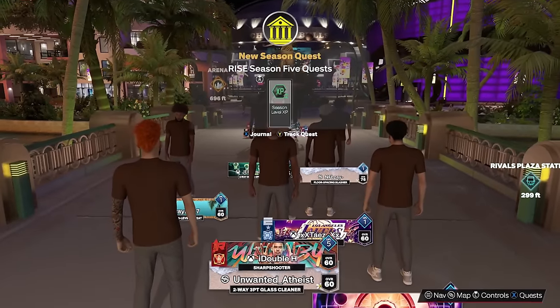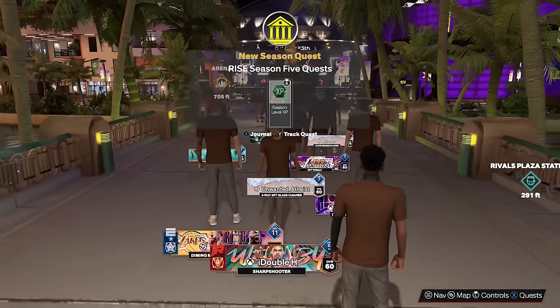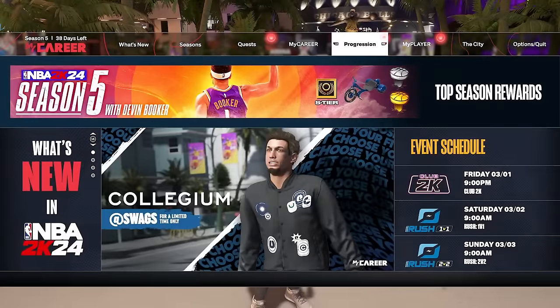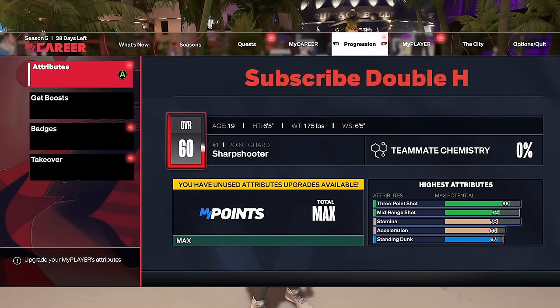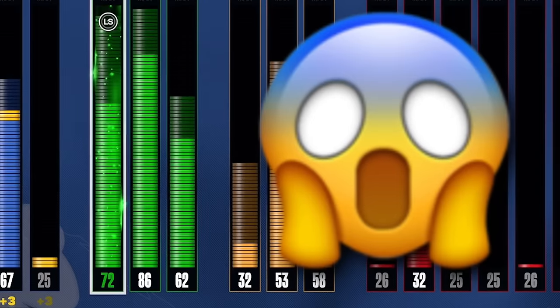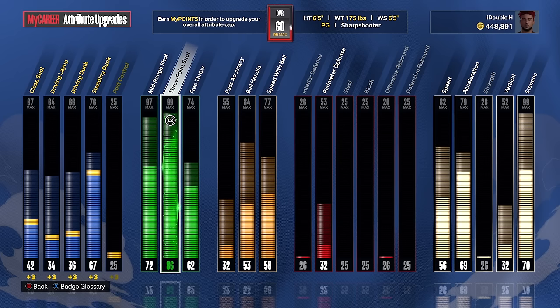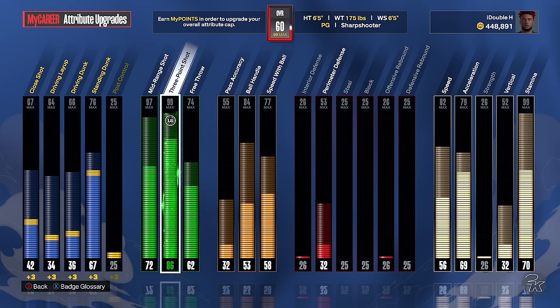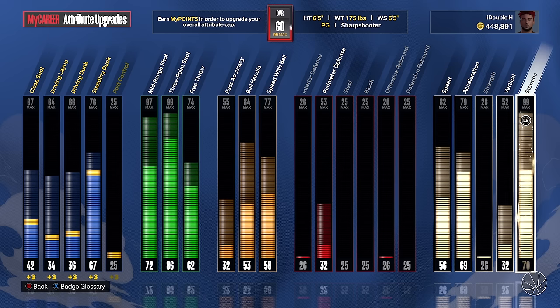We are in the park on the same 60 overall sharpshooter build I was showing in the builder. Going to the attribute screen — these aren't the final attributes because we can actually upgrade a couple stats before reaching 61 overall. We've got an 86 three-pointer as a 60 overall, which is absolutely insane. But we're not done — we can still upgrade a few more stats.